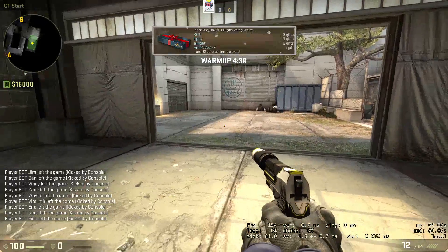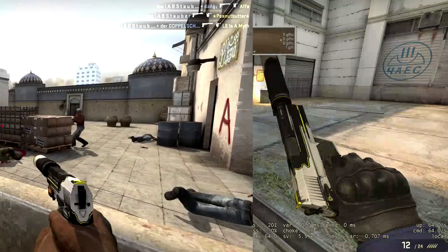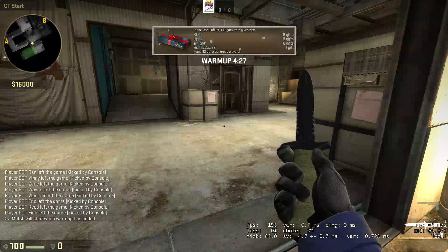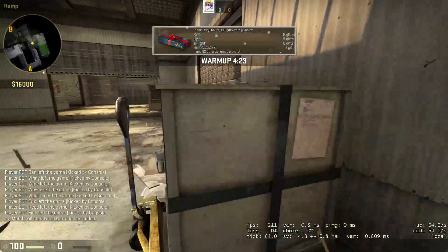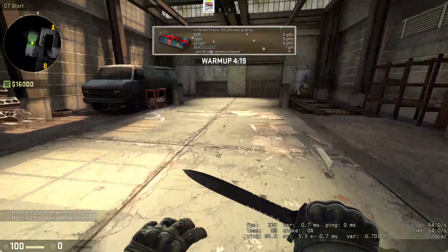Now that we're in-game, you can definitely see that the hands look totally different with the USPs. It's just insane how totally different they are. You can see the gloves a lot better here as well, and I think the weapons actually look better too. Let's try some weapons.